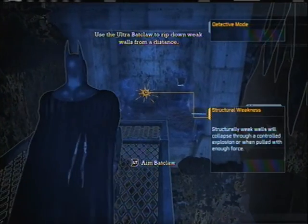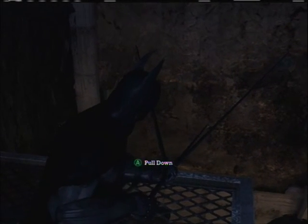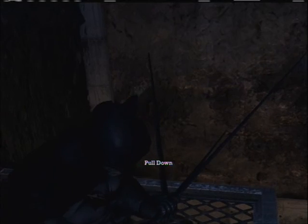Here's how you can see how it works. Remember all those things that we couldn't get to beforehand? Batman shoots out three things and then pulls like a son of a bitch. And because he's got apparently three points of contact and the wall is weak, he can rip down a wall. Extra handy, I might say.